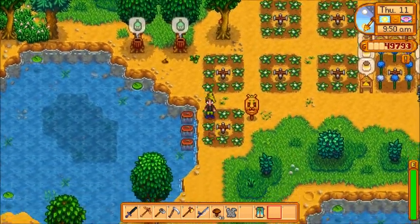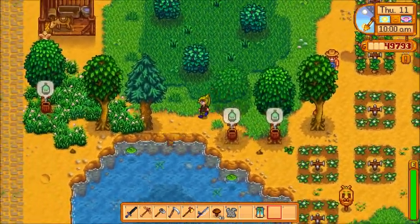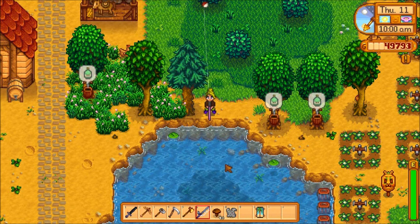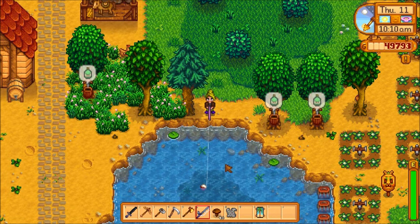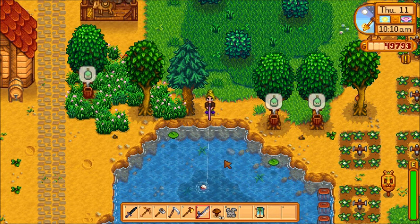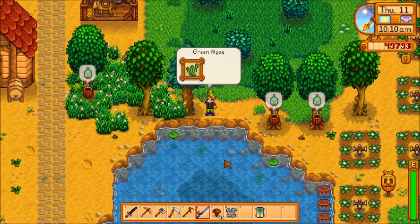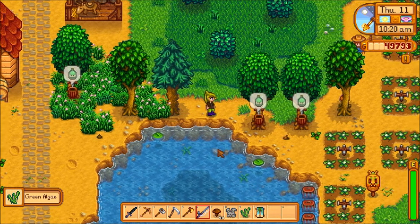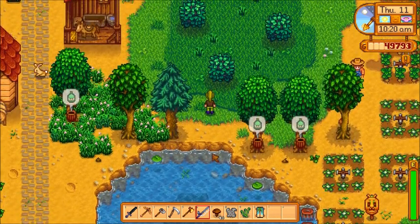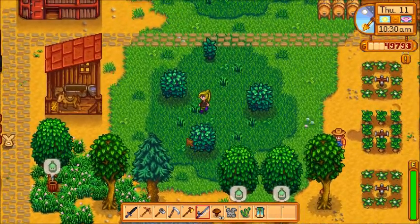They did add this big pond over here, and in the middle you can see it's got a darker blue, so you can actually catch fish out of it. I've caught things like perch and wood skips, I caught a pike once, and I think I caught a trout. You can still catch all the regular trash you're used to out of here too, but you can't build on the grass, so space is limited on this forest farm.